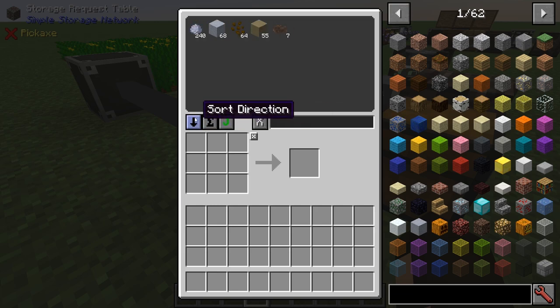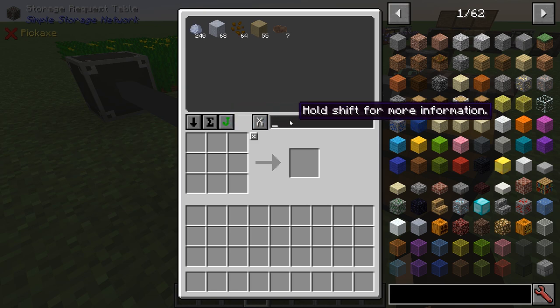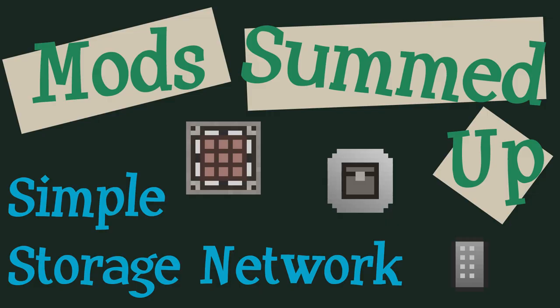In total, Simple Storage Network is a less powerful early game storage system that would work nicely in lightly modded packs and expert packs that have their storage solution gated behind a lot of progression.